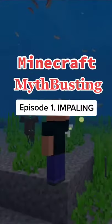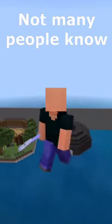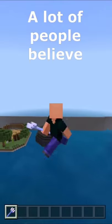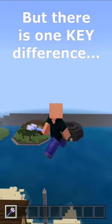Minecraft myth-busting: Impaling. The trident is one of the most powerful weapons in Minecraft, but not many people know how it works, namely with the impaling enchantment. A lot of people believe it's just the sharpness equivalent of a trident, which is similar, but there is one key difference.